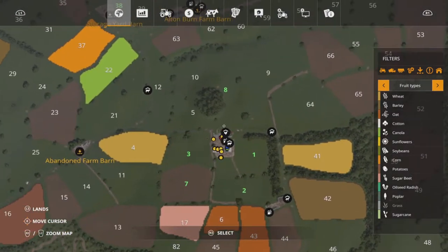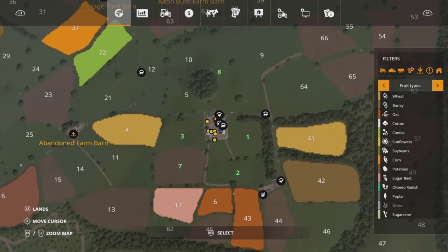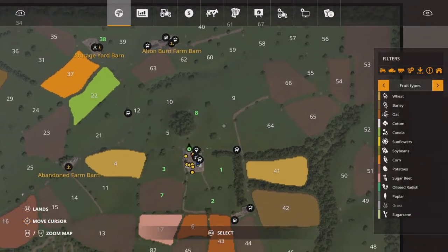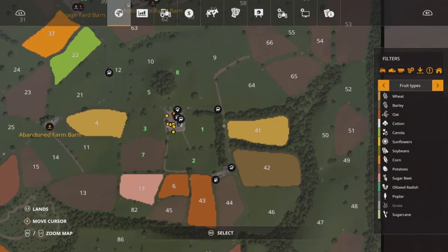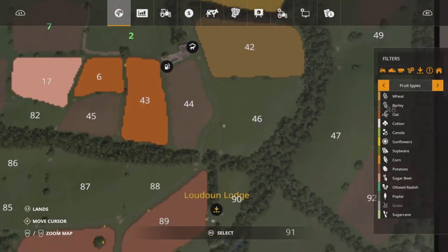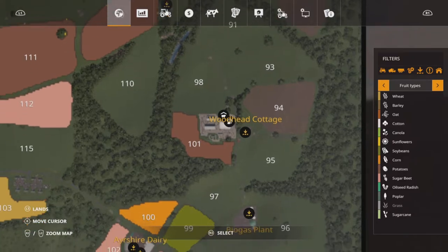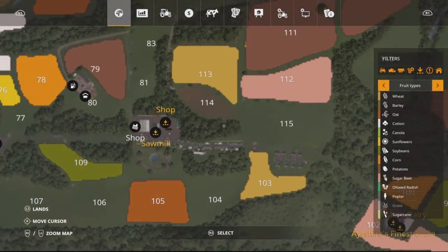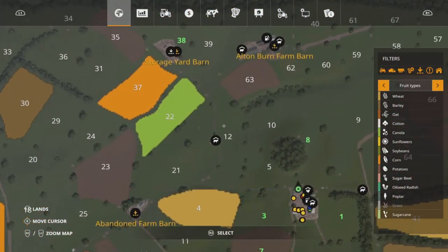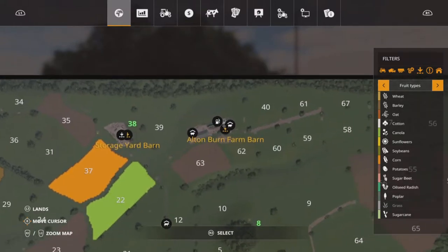Up on our farm we've already got a chicken pen, a main cow barn and a cow pasture. There are other animal pens dotted around the map which we'll cover later, but you have access to all of them - you don't have to own them. You've got horses there, sheep which is another one of the four farms, and over here is a pig farm. There's another cow pasture, and up at the top is the fourth farm with two sheep pastures.